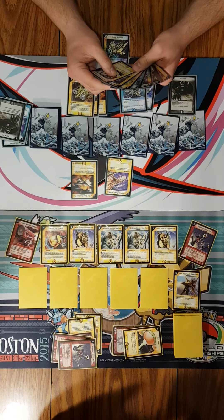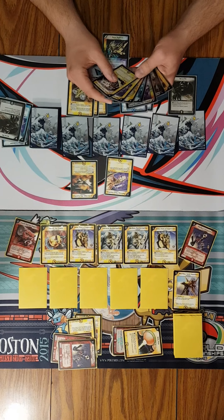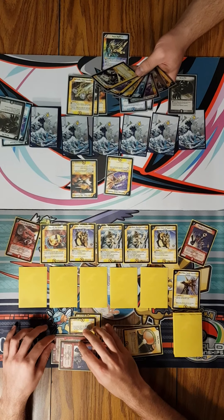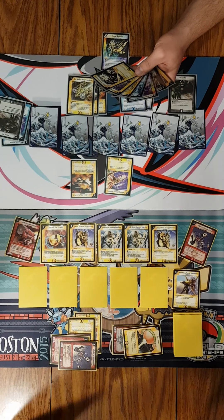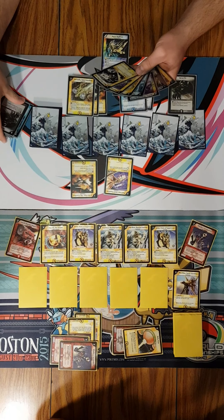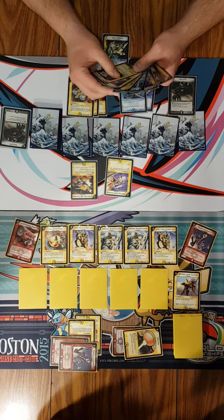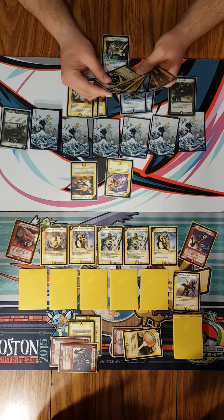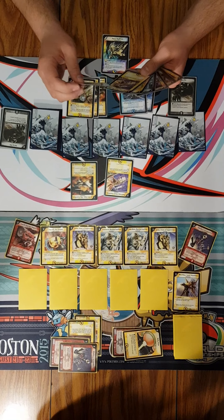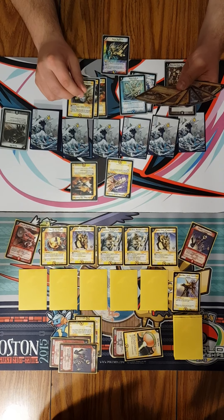There are so many things I have to worry about on this field. So I am going to contemplate a move. Oh, what do I do with this? I'm going to go Mara Ooze, which may be a bad move later. I'm going to tap two.